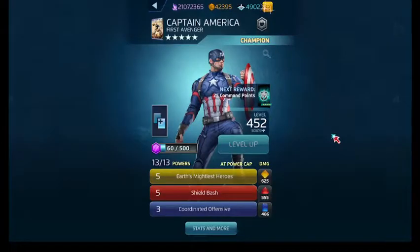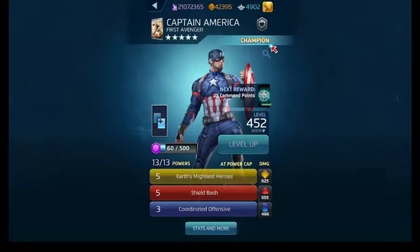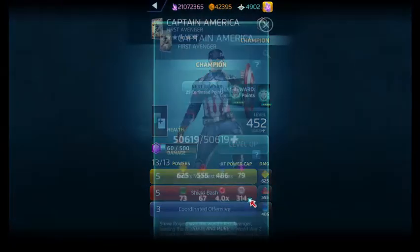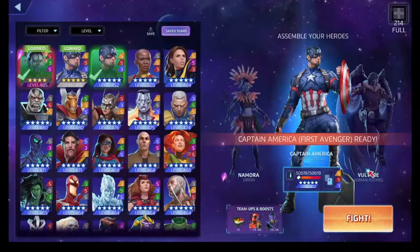Coordinated Offensive pairs up with Earth's Mightiest Heroes and costs seven. It deals damage to the target, and for every friendly strike, attack, and protect tile on the board it deals additional damage, then destroys one AP in a random enemy AP pool. At higher levels, more damage and the one AP drain in a random color. Captain America's affiliations are Heroes, Avengers, Team Cap — the usual stuff.